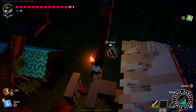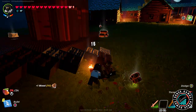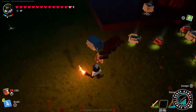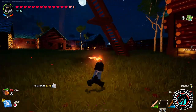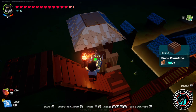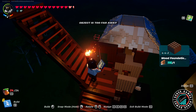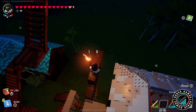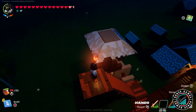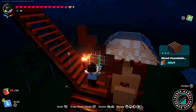I noticed a couple things I needed to change, so I broke it off and took it down to get all the pieces back and restructure. This is part of Lego — it is fun, guys. I want you to know I'm having so much fun coming up with ideas. It's a whole different way to design, to build, to approach the game. It takes a moment to think, but don't give up. Don't get frustrated. If you love designing and building, the creative aspect of this game is going to be amazing.